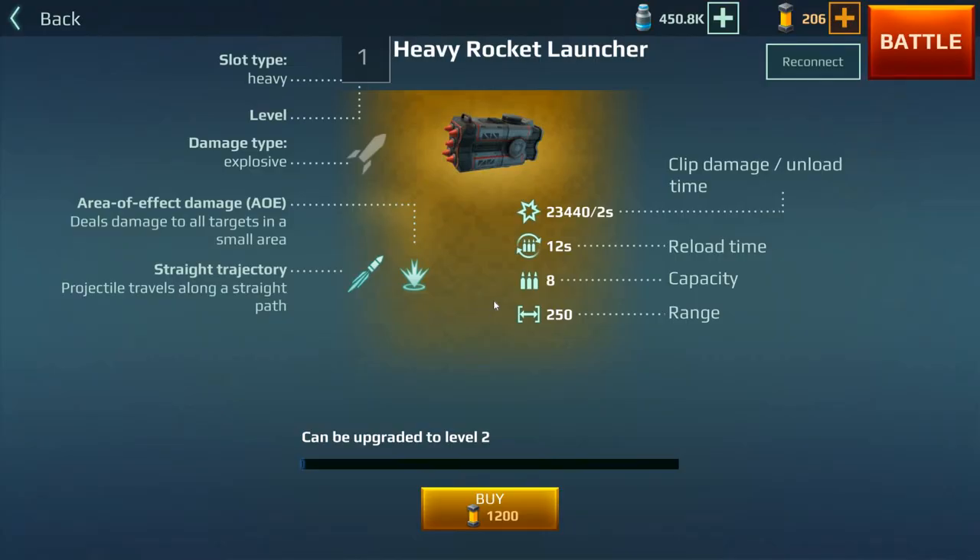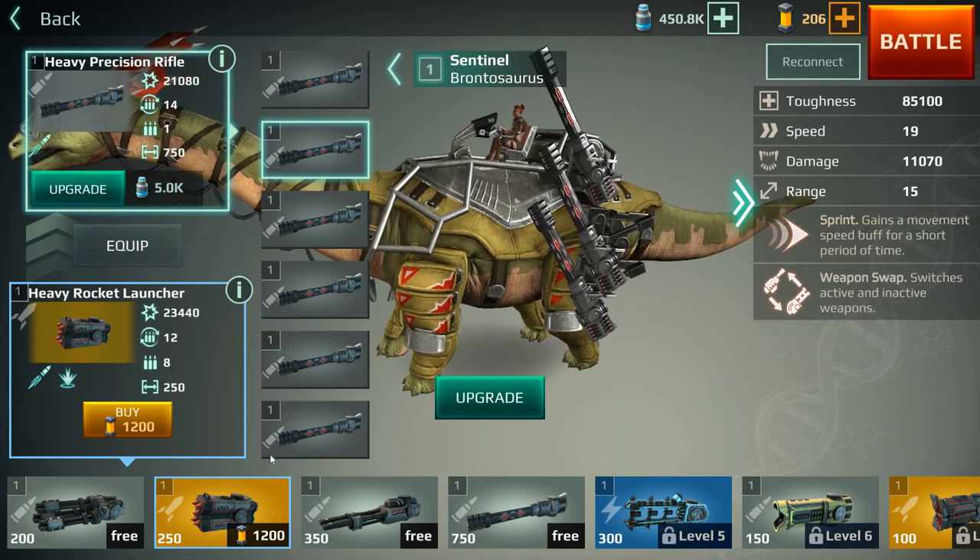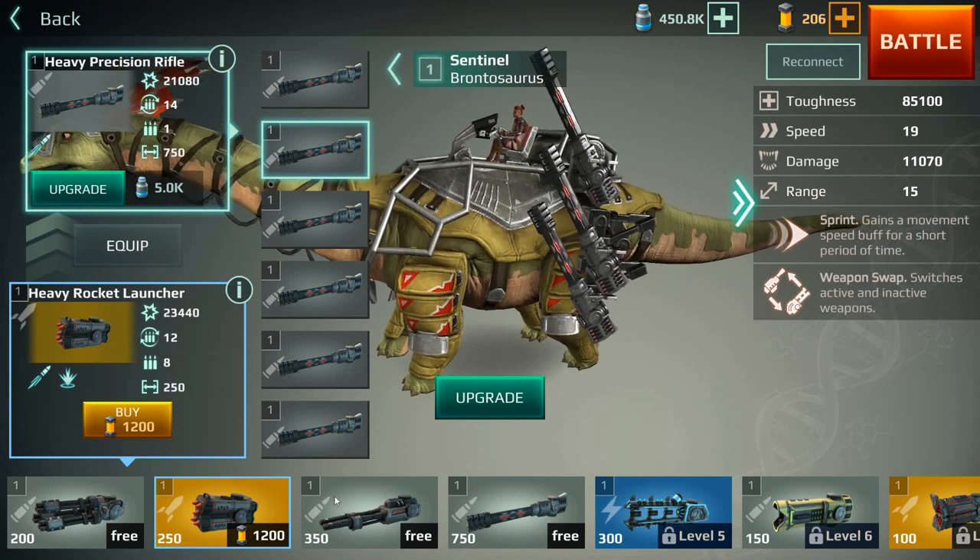The heavy rocket launcher has a 12-second reload time, but the capacity is eight rockets — I know it shows five in the picture but trust me, it's eight. The range is 250. Obviously all these weapons are subject to change in future. For the moment, this is how it is for version 0.3, which is pre-global release.